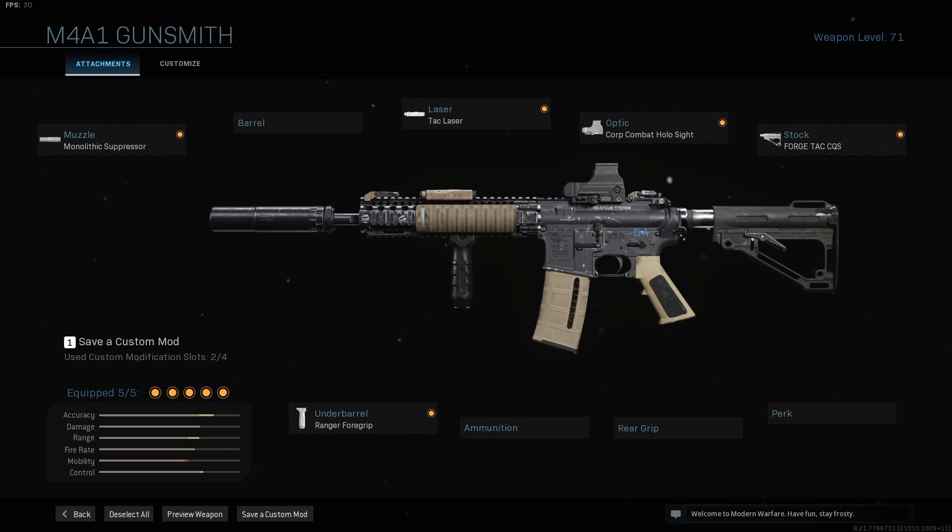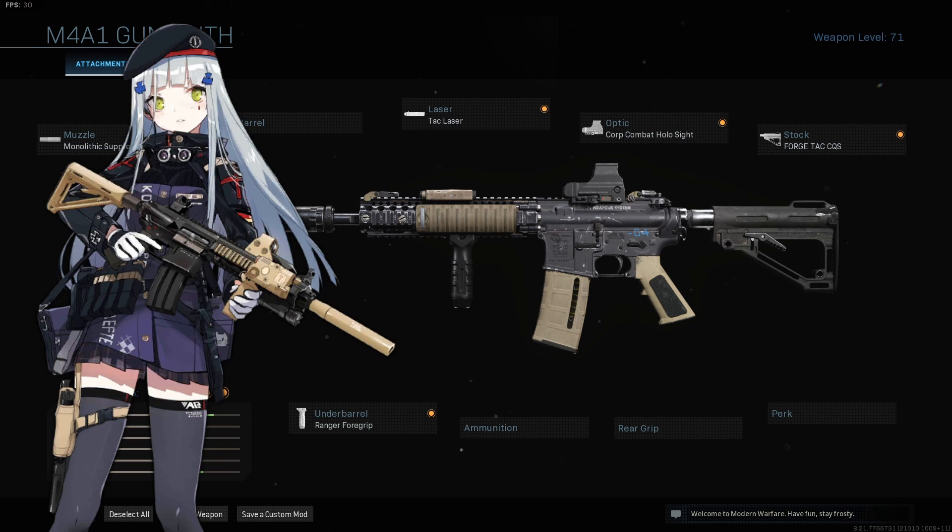We are back once again with the Girls Frontline loadouts in Modern Warfare, and for this episode I decided I'm going to do 416. The M4 in this game has a decent amount of attachments that allows me to sort of create something similar to hers, but not exactly — not as close as the UMP.